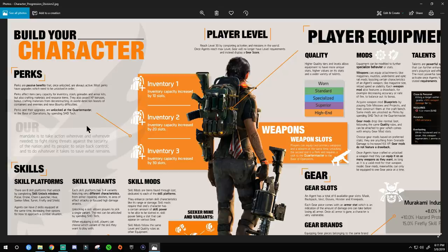Perks and their upgrades are unlocked at the quartermaster. Long story short, these are your basic necessities — as you level up your character, everybody's going to have them by end game. Think of them as level-up bonuses that come naturally by playing. At some point you'll have enough to get them all, so by level 30 you'll have them all anyway. Just make sure you get them in the order you're most comfortable with.